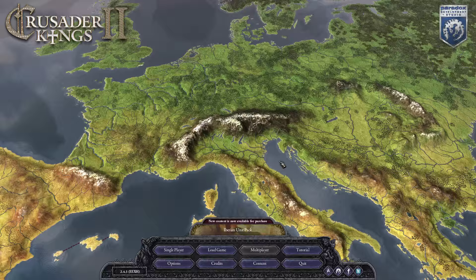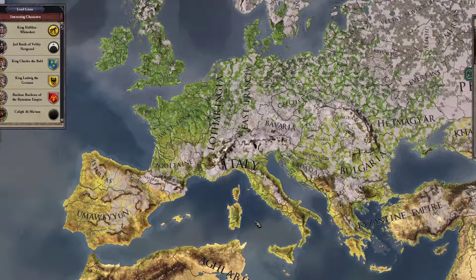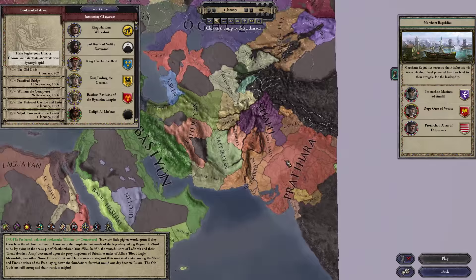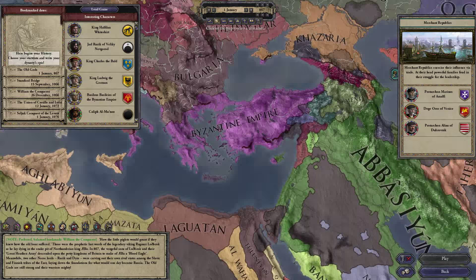Hello and welcome to a new series in Crusader Kings 2 with the Historical Immersion Project mod. The eagerly awaited new version of HIP has just been released, which adds the Eastern expansion. Let's get a custom game setup so we can check out the map. The new HIP map now extends as far as the Empire of Rajasthan, and I am very excited to get a new game started.